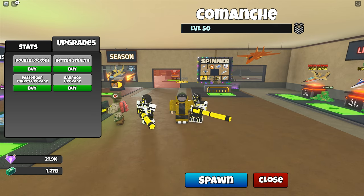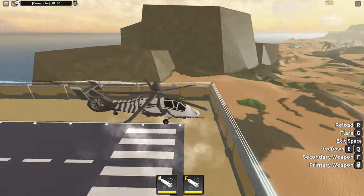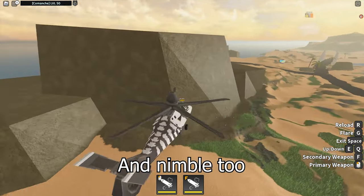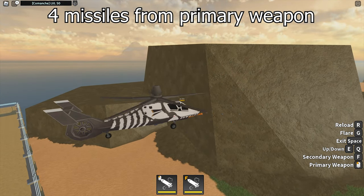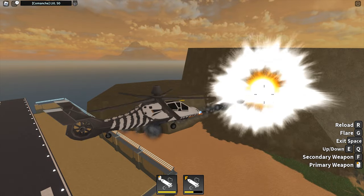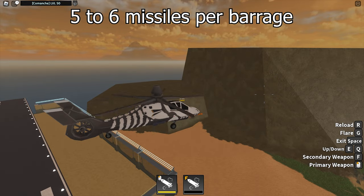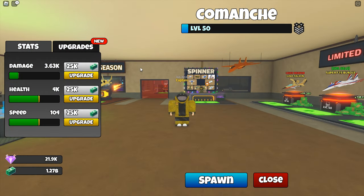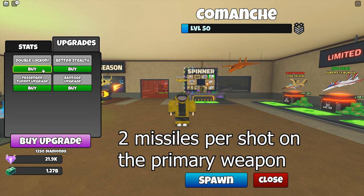There are special upgrades — 4 special upgrades: double lock-on, better stealth, passenger turret upgrade, and barrage upgrade. I think I should see it before it is upgraded. It feels decently fast. Both weapons are missiles: 4 missiles from the primary attack, and a barrage of missiles on the secondary attack. You can fire it twice — 5 to 6 missiles per barrage. Let's purchase the upgrades.